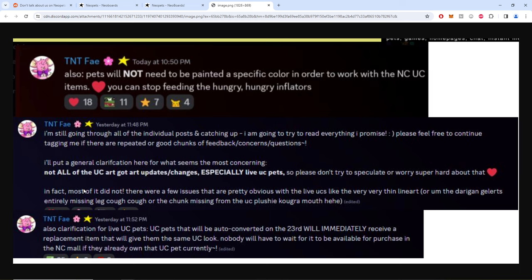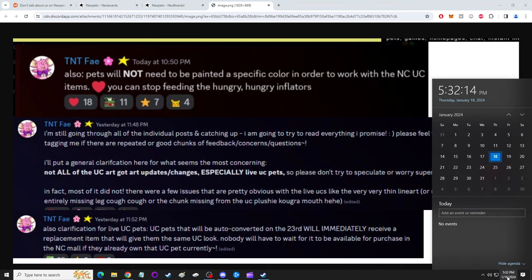This whole idea that they're combating the black market is really shady. They've had this Food Club bot for close to a decade with thousands of accounts, so to pretend they care about the black market now is frustrating. There were a few obvious issues with live UC pets — very thin line art, Draagon Gelerts with an entirely missing leg. Clarification for live UCs: UC pets will be auto-converted on the 23rd and will immediately receive a replacement item giving the same look.